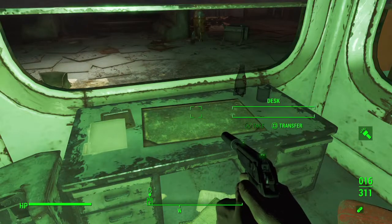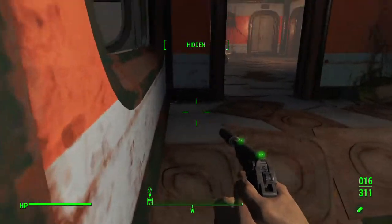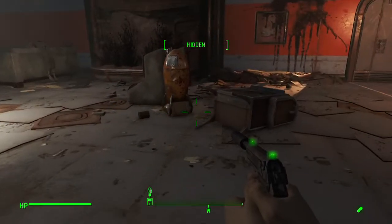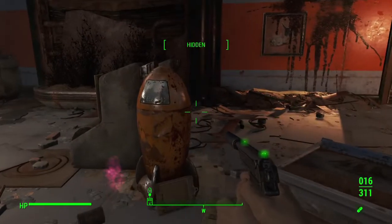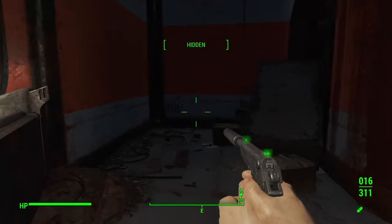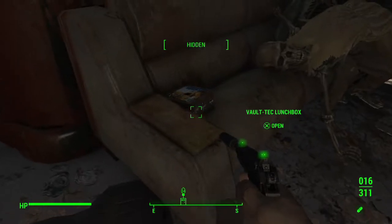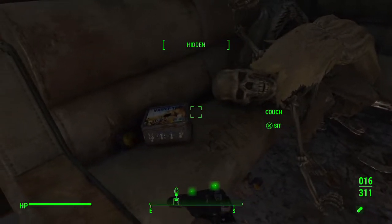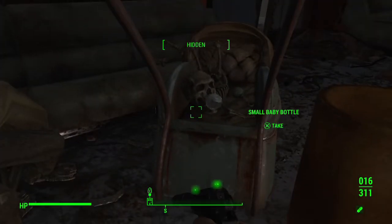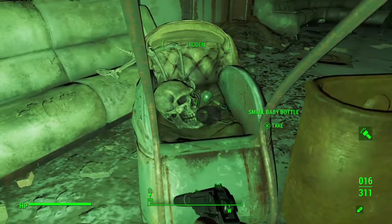Nothing here - take the pencil and clipboard, that's all. There's an elevator over there. Not much around here - this place is pretty dead. I still need to go up. Maybe I need to take an elevator. The elevator doesn't do anything. Not sure what's going on over here. There's a magnet flower - I'll take it. Small baby bottle - that's classic Fallout right there, I love it.